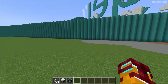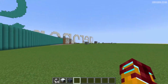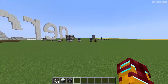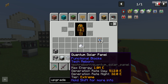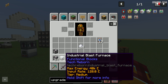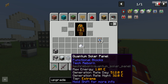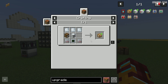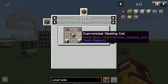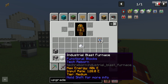I highly recommend installing a recipe viewer mod — Just Enough Items, or NEI, or any similar mod — which gives you recipe information. You can find links in the video description below. Once installed, simply choose an object in your inventory or the right panel, press the button to see the recipe, and press again for more details on how to craft each component.